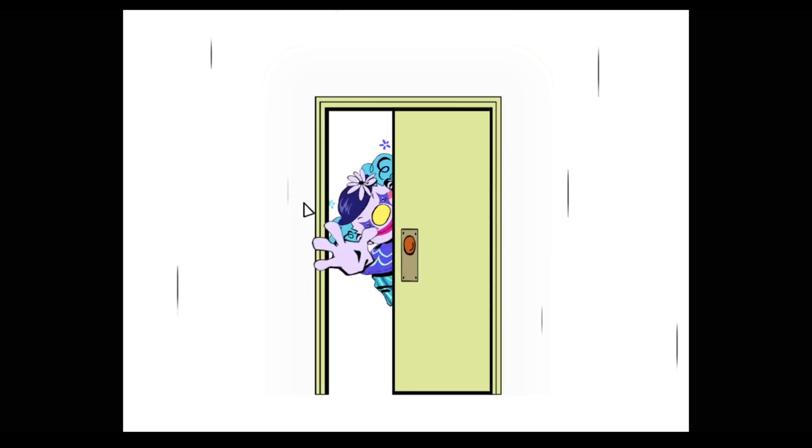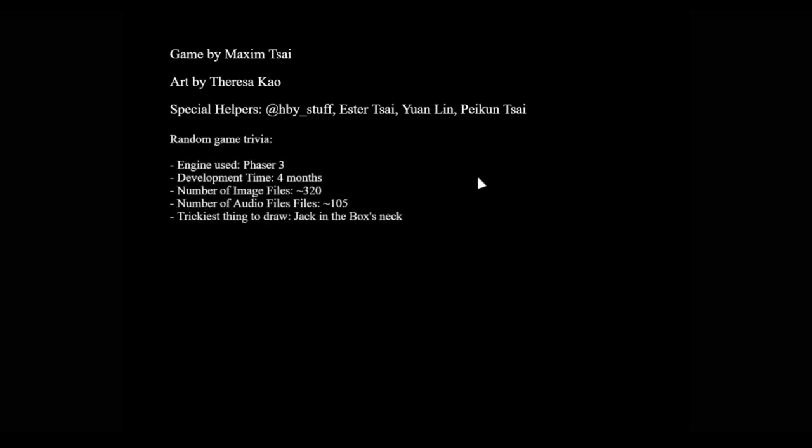What the... where am I? I'm not trapped. Random game trivia: engine used — Three Phase; development — four months. Well, that was Exhibit of Sorrows, apparently. Gosh. That was eerie as hell.